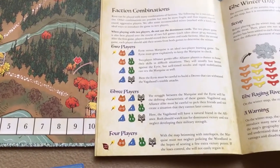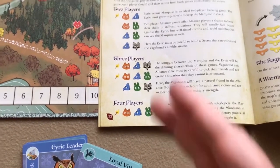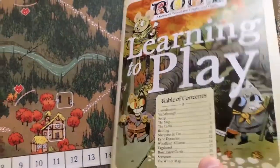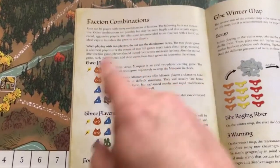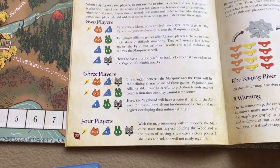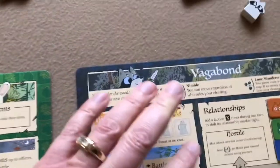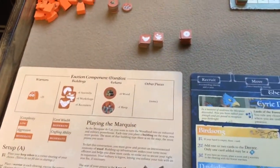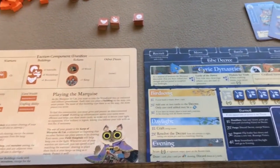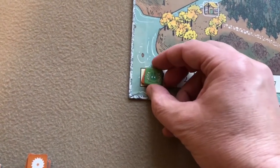The first thing you'll do is assign the factions. I'm going to play a four-player game, since that seems to be the best faction combination. On page 22 of the learn-to-play guide, there's a chart showing the best faction combinations for two, three, and four players. The four factions are the Marquis de Cat, the Erie Dynasties, the Woodland Alliance, and the Vagabond. Each player takes a faction, then randomly determine the starting player and seating order. Place each faction's score marker on the zero space of the scoring track.